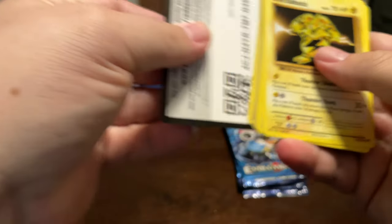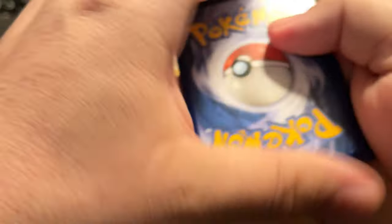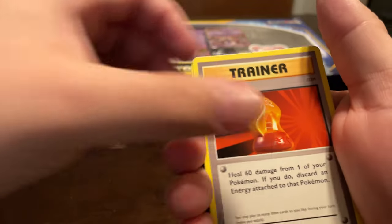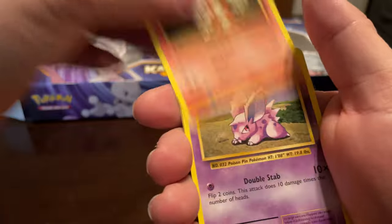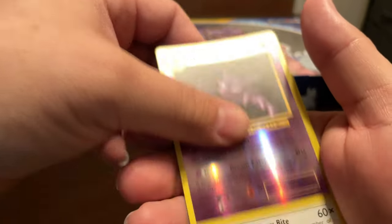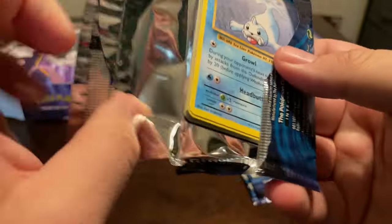My Charizard is at PSA right now. Overall, I think the center was pretty decent on it. I believe there might have been a print line. I'm kind of hoping that the grader gives me a good grade, but a Haunter and Eradicate — I'm not sure if he's going to do that or not. I doubt it. I'll probably get dinged.